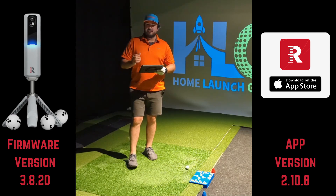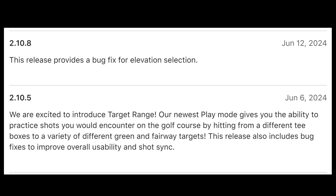I'll throw them up on the screen so we can take a look. The first update that just happened about a week or so ago was just a minor bug fix to fix the elevation selection inside of the application. The major update we're demoing today is the 210.5 app update that brought their new target range.